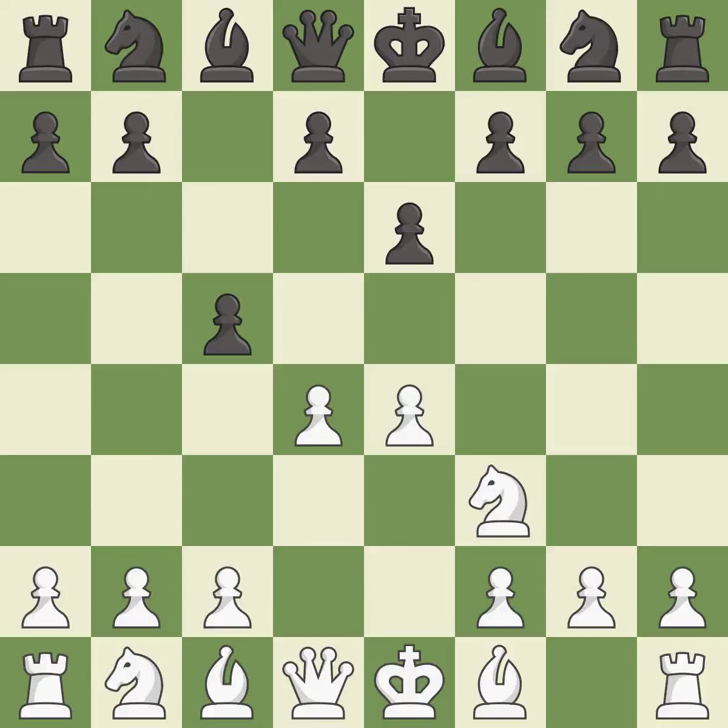D4 offers to trade the more important central d4-pawn for the c5-pawn in exchange for more control of the center and quick development. Cxd4 gives black two central pawns versus one central pawn for white. Nxd4 recaptures the pawn and activates the knight in return for having one central pawn versus black's two central pawns.